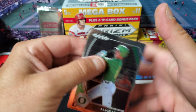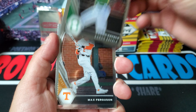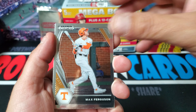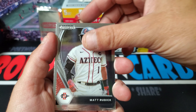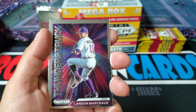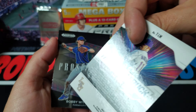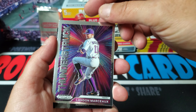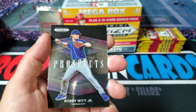Pack number 2. We got Aaron Zavala, Max Ferguson, Matt Ruddock, and Landon Marceau with a Thunderstruck - never seen that one before, pretty cool. And then Bobby Witt with the Prospects card.